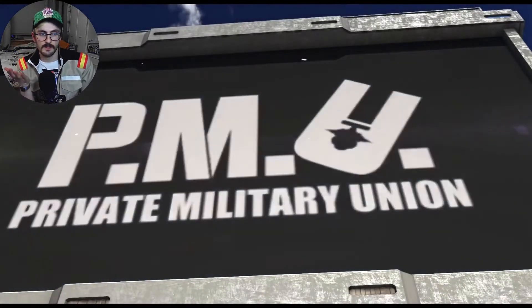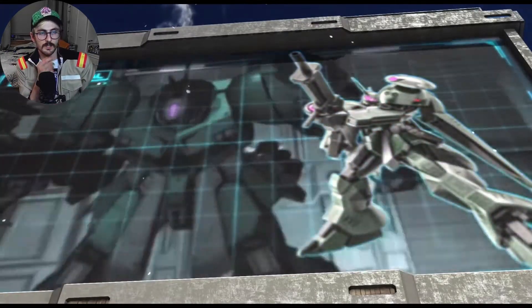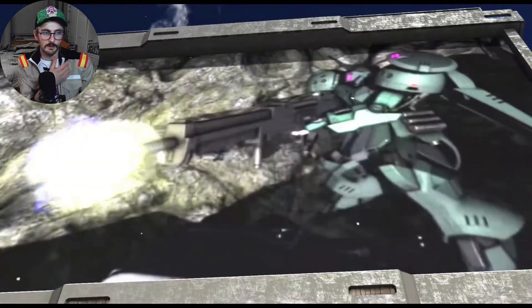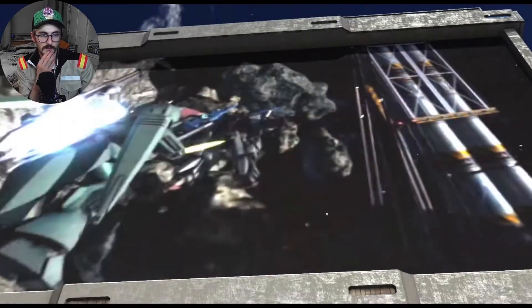It's a support type and I think it's 550 cost. We can check all this in a second, but we'll just see what it's got. So it looks like it has a beam rifle, shoulder missiles, and a beam saber.